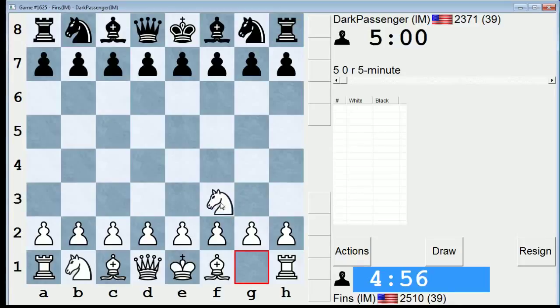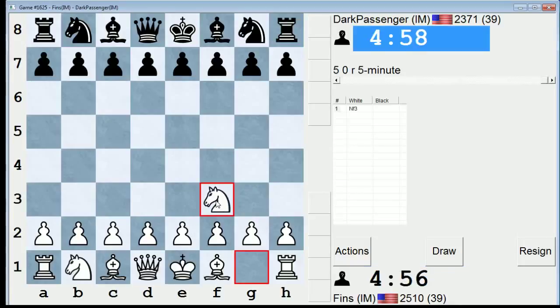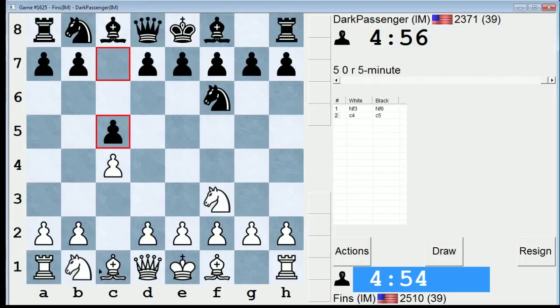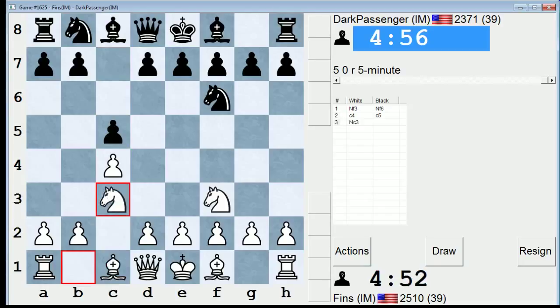Hey guys, this is Jon, and I'm playing some 5-minute chess. I have Dark Passenger as an opponent. He's an international master from the US. Decent chance I know who this is, but they're anonymous.